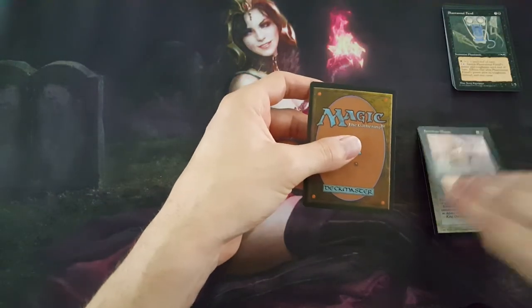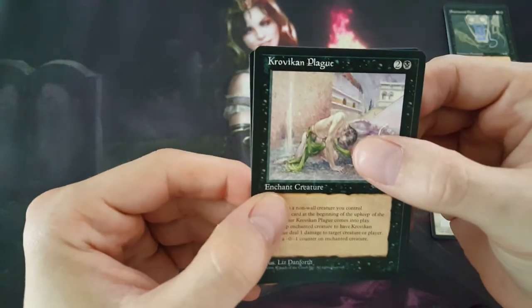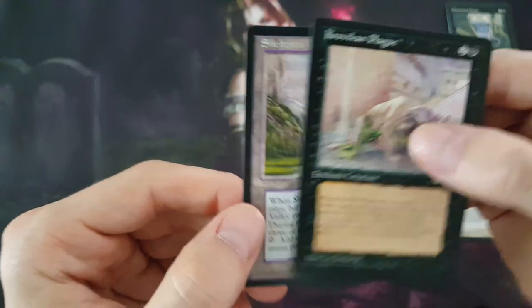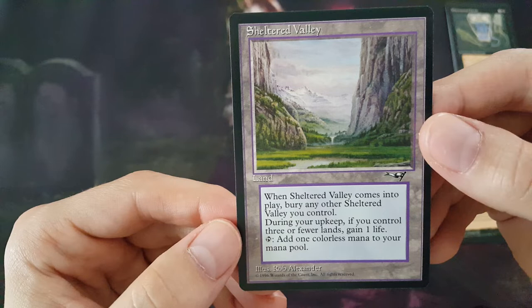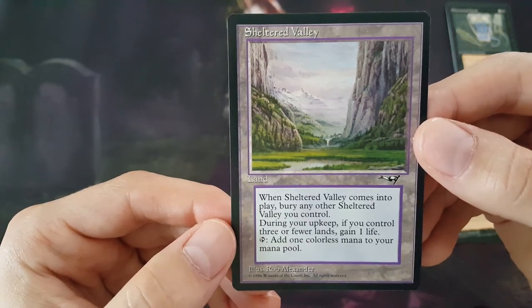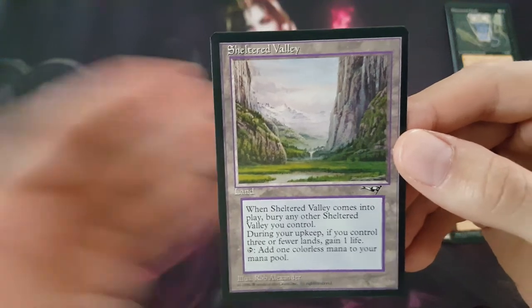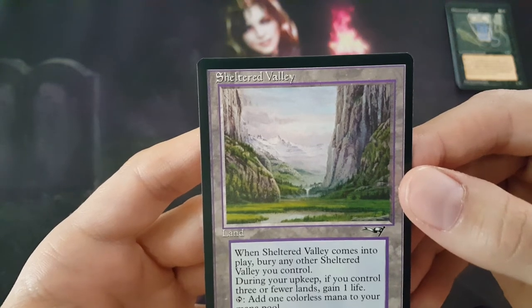And then the rare — I might actually do one of these, so we can peek at it. It is Sheltered Valley. It's a land. Comes into play, bury any other Sheltered Valley you control. During your upkeep, if you control 3 or fewer lands, gain 1 life. And add 1 colorless mana to your mana pool. That's really cool. I don't think this one has a ton of value or anything like that, but really cool land nonetheless.